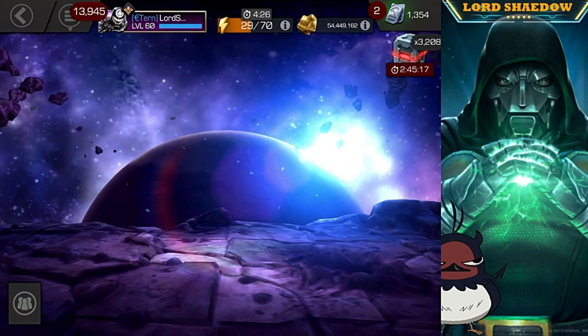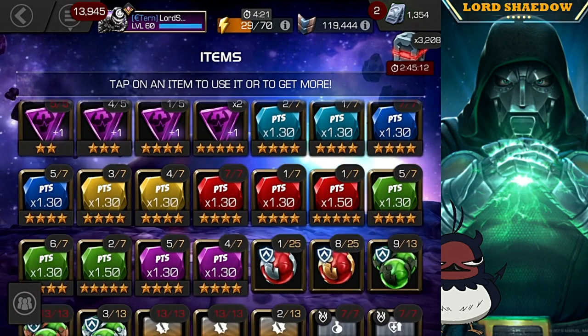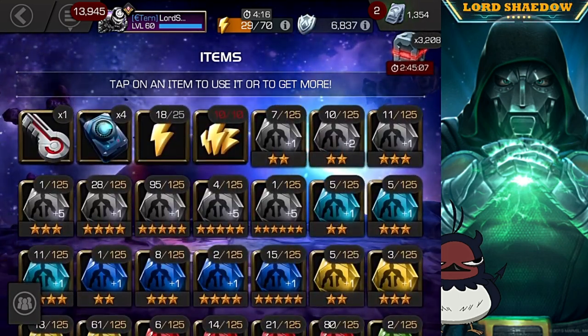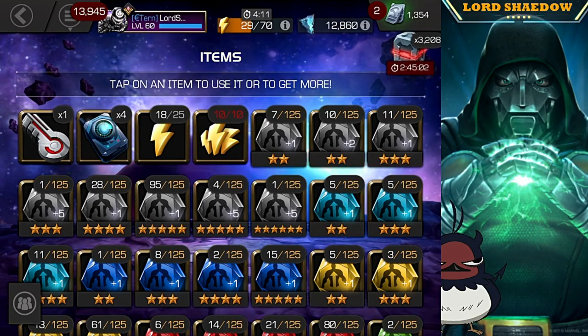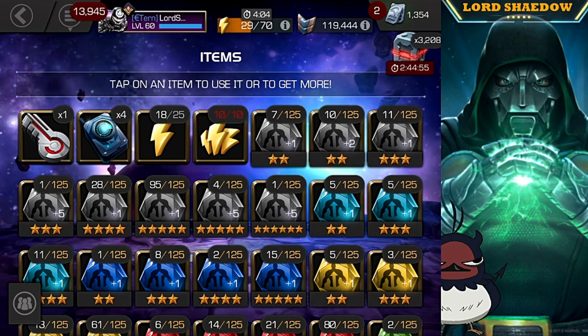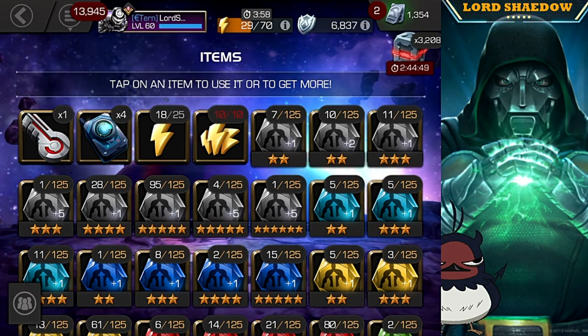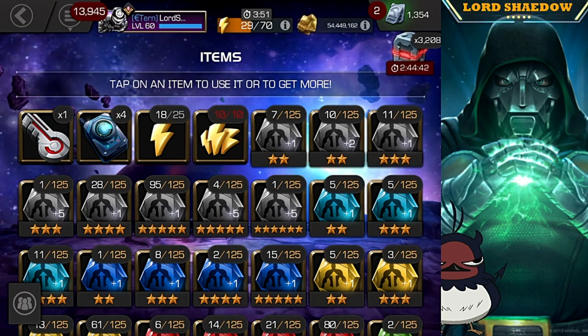Let's see how much we have left. I have 95 of the plus-ones, and then I have another 20 since I have four of the plus-five generics. So I can add another just over 100 sigs to someone else. We'll see what we're going to do there — got some ideas.